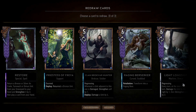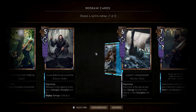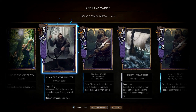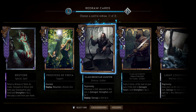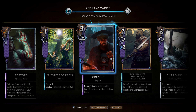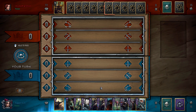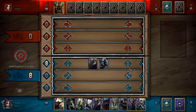We're up against Nilfgaard Spies which is a bit of a pain matchup because they are able to kill a lot of our units. Ideally we want a lot of resurrects here. I'm going to mulligan the Raging Berserker - we've got a couple Greatswords which is good, we have a boat, a resurrect, a Restore, and a Hunter. We also have to worry about the Vicovaro Medic because he's going to want to graveyard grief us. I think we'll mulligan the Hunter because I need to try and find resurrects. We go first which is unfortunate.